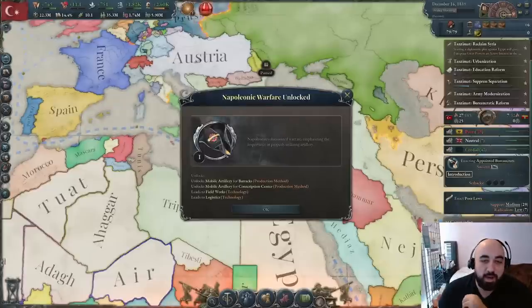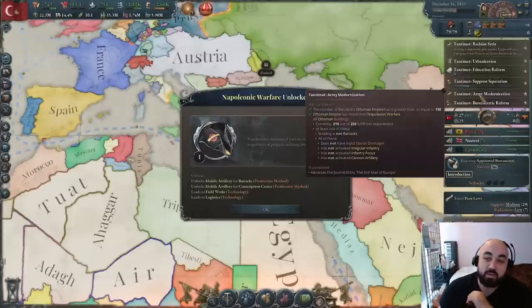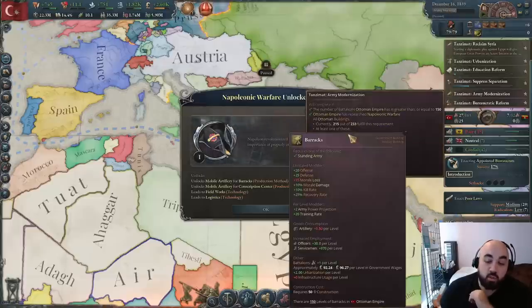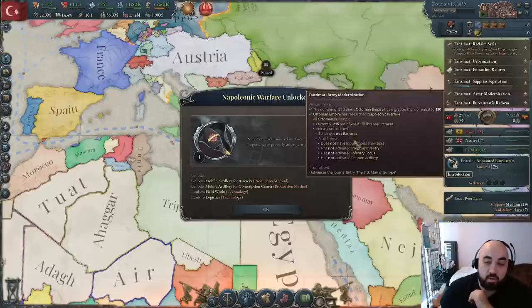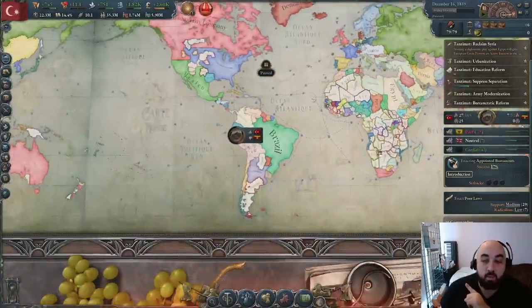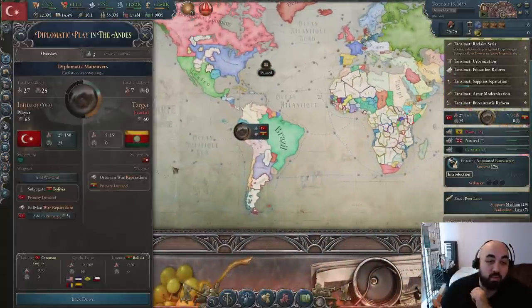We have spread Napoleonic warfare, which is essential for army modernization. We have enough battalions and we have Napoleonic warfare — all we need to do is swap all of our barracks over to using better production methods. We're not going to swap now because we're halfway through starting a diplomatic play against Bolivia.